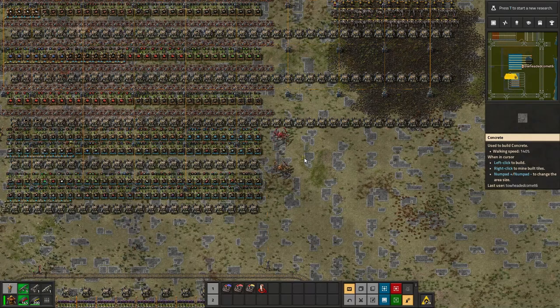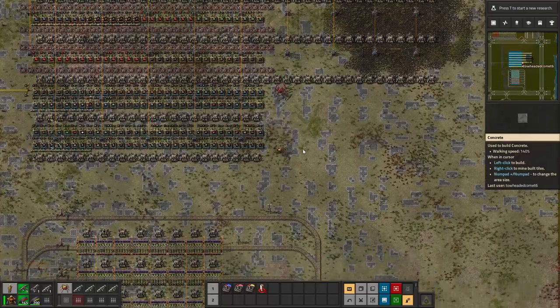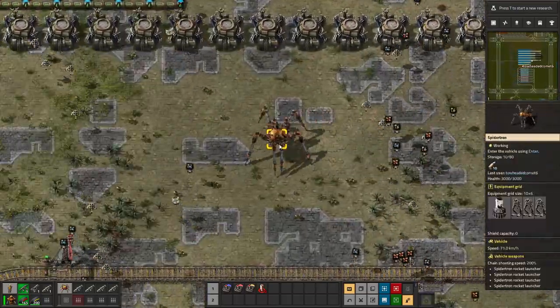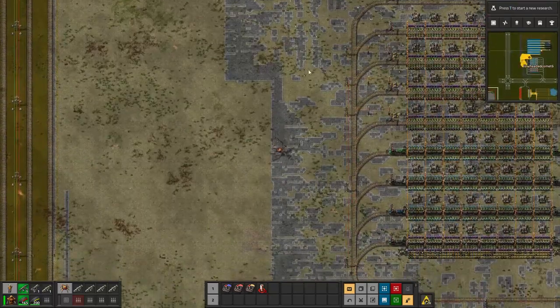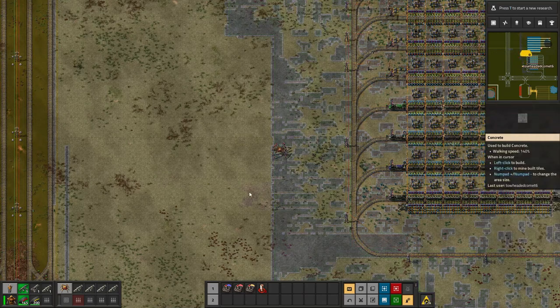Hey guys, Comet here. Welcome to episode 16 in my Factorio Odyssey series. I've done a little bit of work here — I've got some Spidertrons and I'm starting to concrete up the mall using the house construction bots, just so I don't have to do it manually.